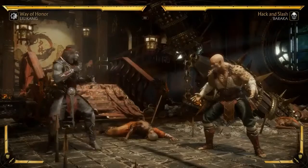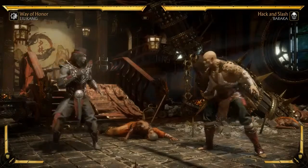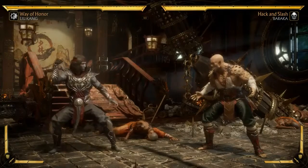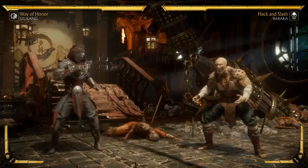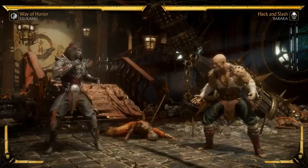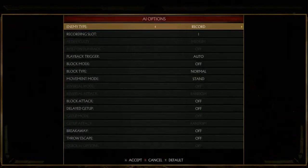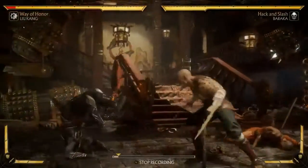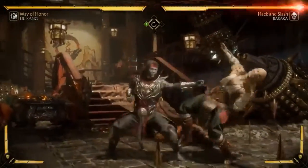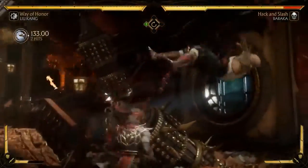Let's go over the loadout. There'll be two loadouts per character today, because we're doing three characters and we've got to cruise through - there's also a beta to play. The first move I gave him is his Shaolin parry. It behaves as you'd expect from a parry - it'll catch mids and highs. He can actually amplify it and he gets a pop-up.